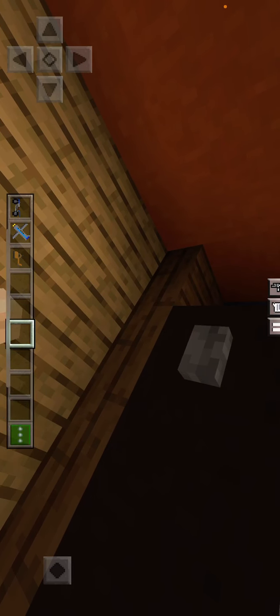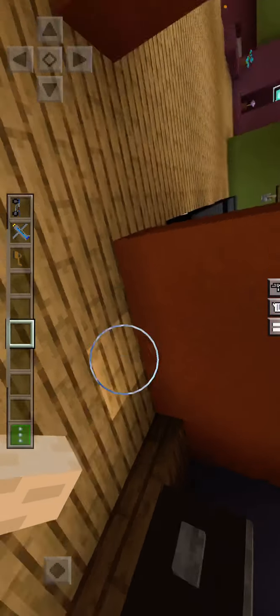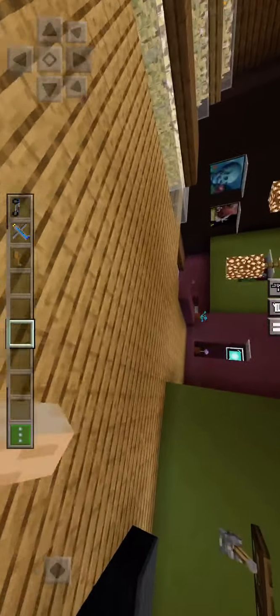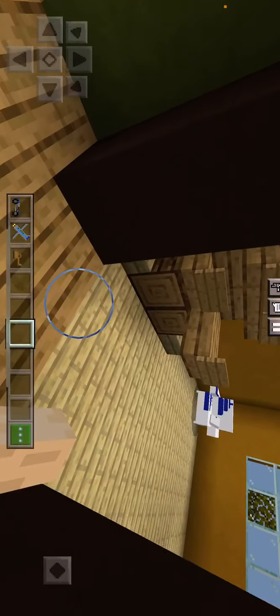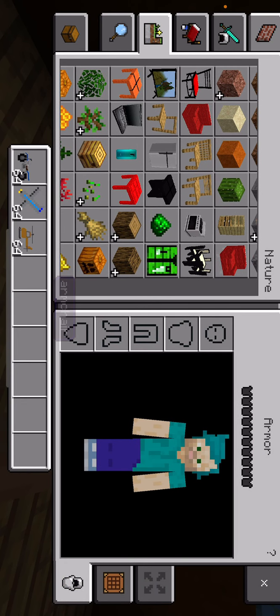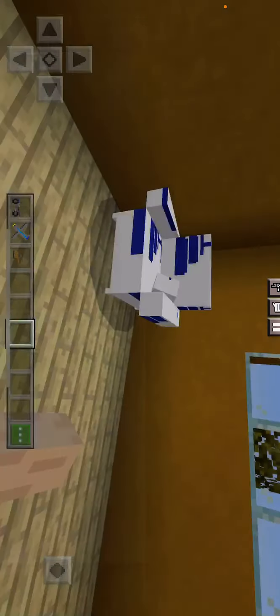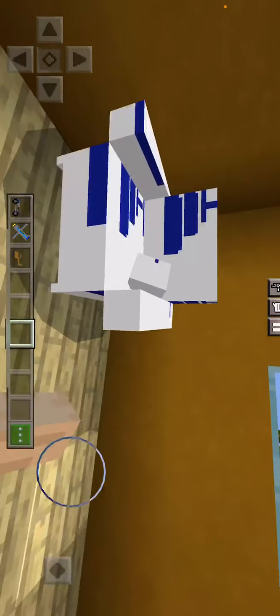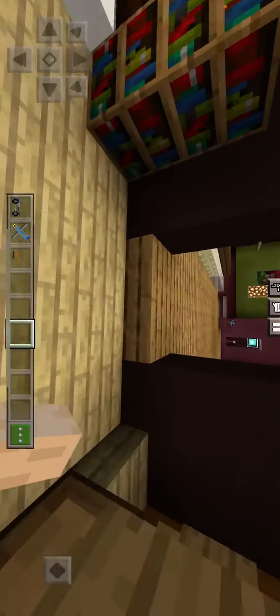This button does nothing — it's basically just a model of what a whale looks like. I also got a furniture mod, so you get a bunch of furniture. Some of it you can't use — like you can't place it down — but all the armchairs you can place, just not everything.